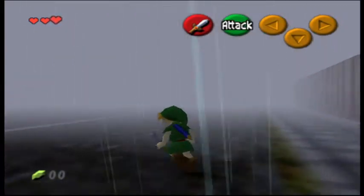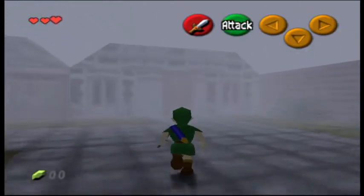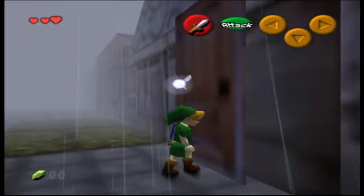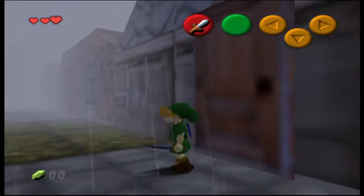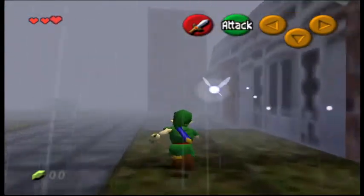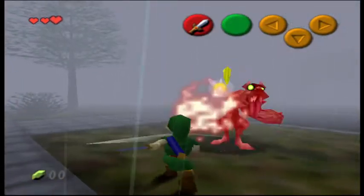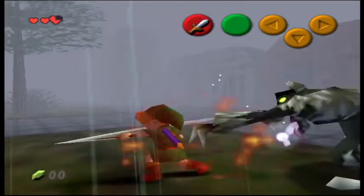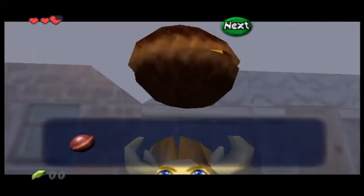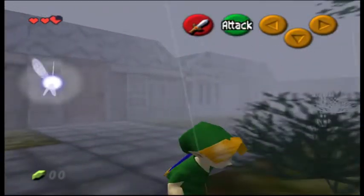I've walked up to some of the doors and tried to go inside, just out of curiosity. There are these other enemies too. But I've walked up to some of these to try to see if we can go inside, and that doesn't appear to be the case. I don't appear to be able to go inside these. And these enemies over here — I don't want to deal with this guy again. He dropped a Deku Nut. I can throw a Deku Nut.